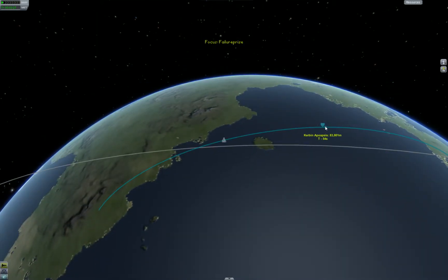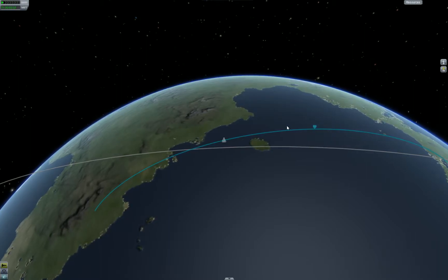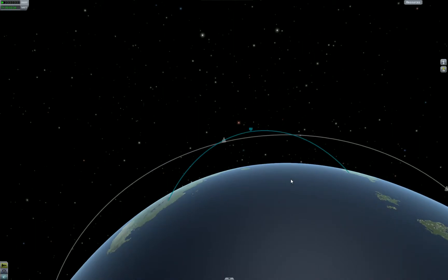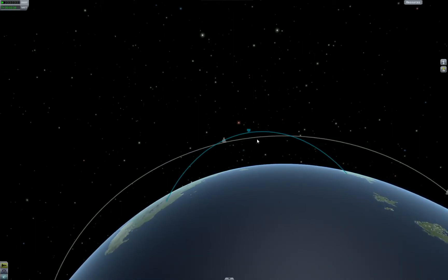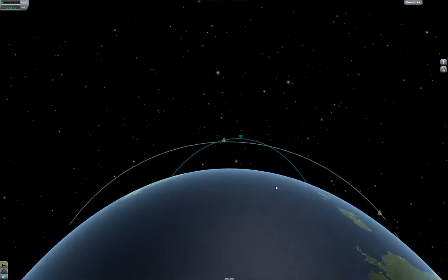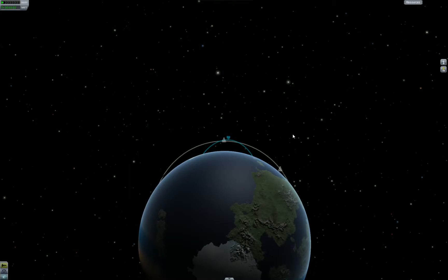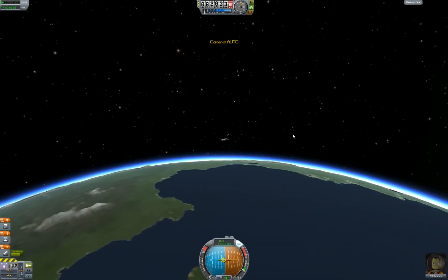We're approaching apoapsis quickly. When we get to this point, we're going to burn sideways, and that's going to cause this trajectory to widen. The key goal to get into orbit is to make this trajectory so wide that even though we're falling toward the planet constantly, we're moving laterally so fast that we miss the planet. Orbit is just falling and missing the ground — that's a Douglas Adams thing.